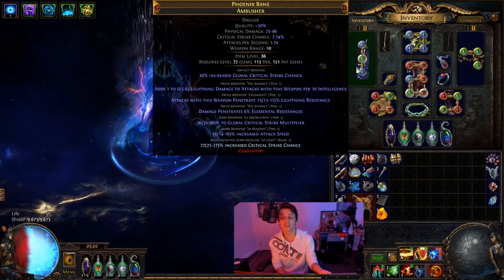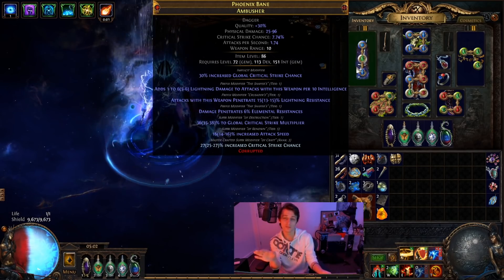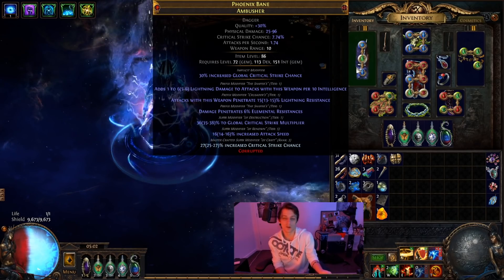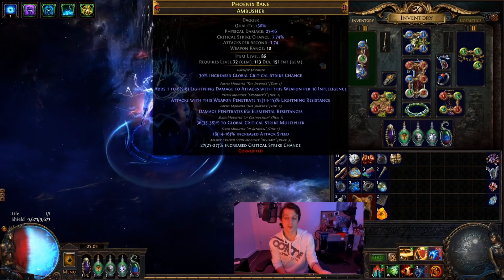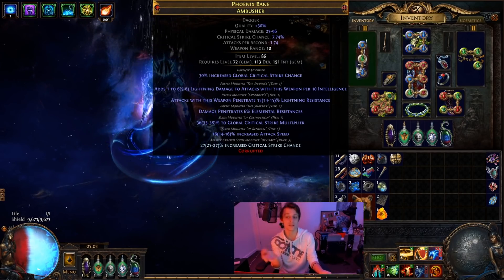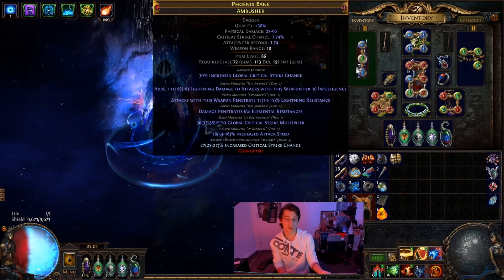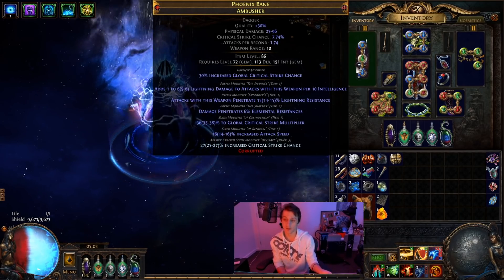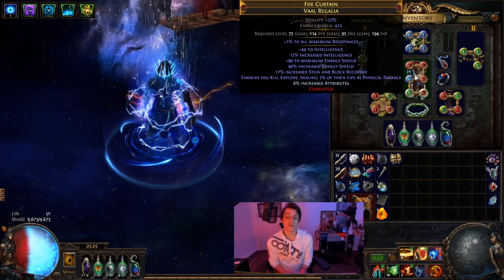In this scenario we got the outcome of an additional prefix with elemental penetration. I then did some meta-crafting — locking the three prefixes in by using 'prefixes cannot be changed,' scouring, and then slamming until I got a decent result. I got crit multi, decided to slam one more time, and got attack speed. I could afford to craft crit but at this stage of the character I've got more than enough crit. Ideally I'd be crafting a better attack speed or a double damage mod right now, but this one is still pretty good. Trust me, awakener-orbiting a dagger together will probably yield better results most of the time.